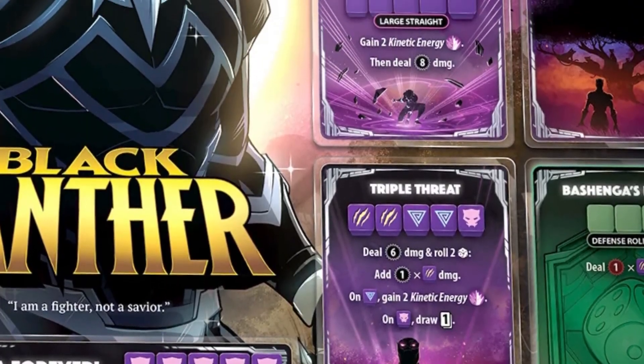Triple threat and straights will be your go-to's. During your offensive roll phase, you will want to have 6-7 kinetic energy on your board in order to get the most damage while not bursting. Black Panther can be both very simple but also very strategic, and he thrives on opponents that do isolated sources of damage. His gameplay is very straightforward but timing is key to his success. Black Panther strikes the perfect balance of easy to play but hard to master. Also, the fact that he is one of my favorite Marvel superheroes doesn't hurt.